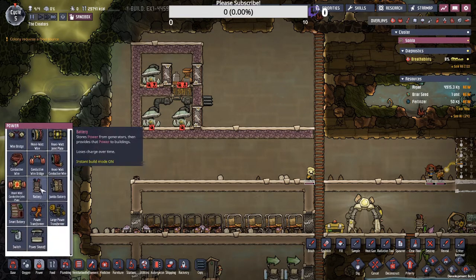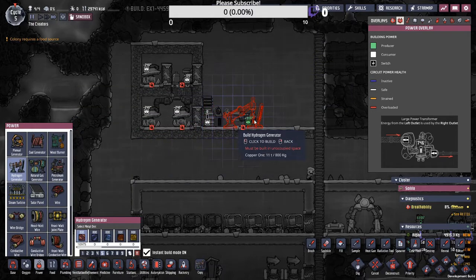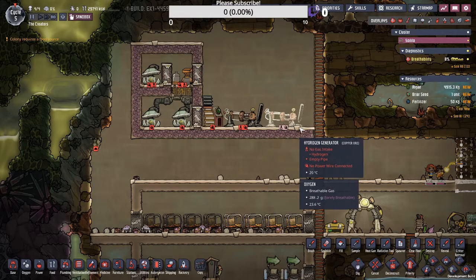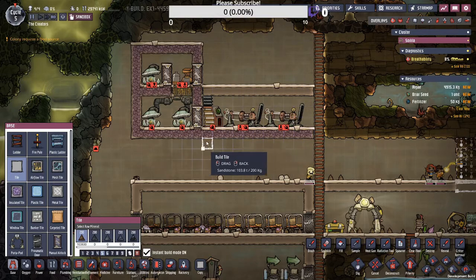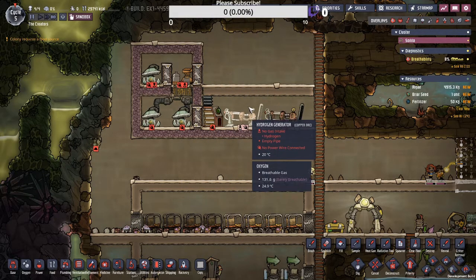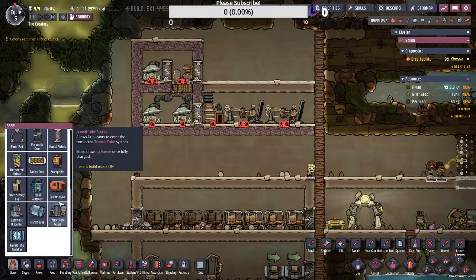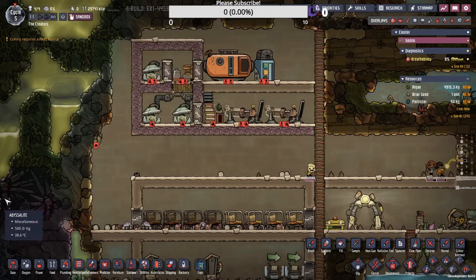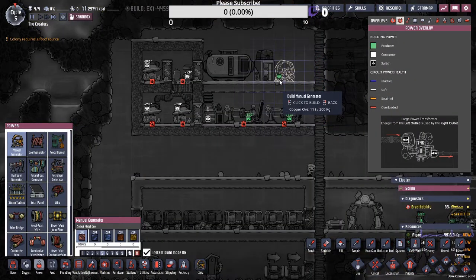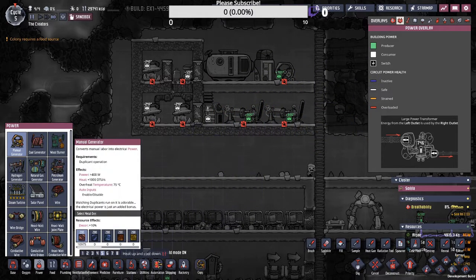We're going to put down a smart battery right here, and we're going to have two hydrogen generators right next to each other. Let's make a platform — you can make these tiles out of regular tiles, that's not a problem. We're going to put down a gas reservoir here, a liquid reservoir here, a manual generator here, and that should be that for that.